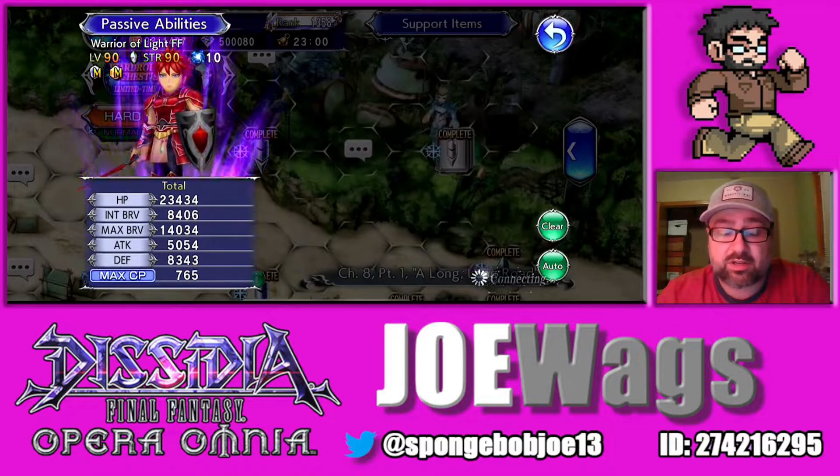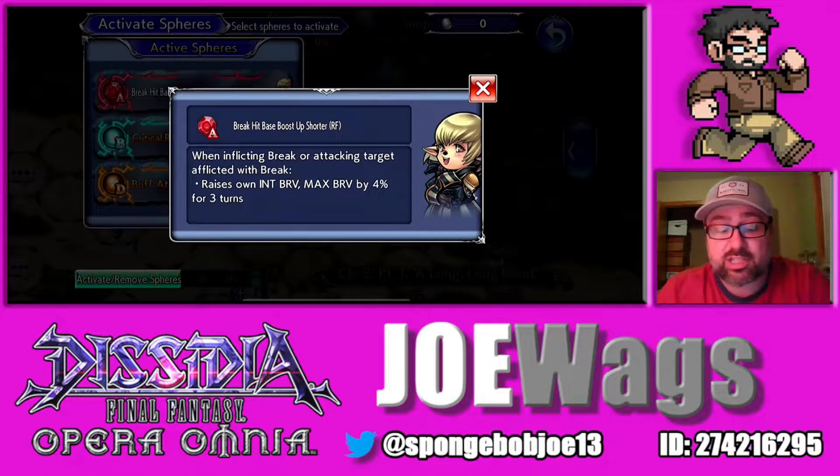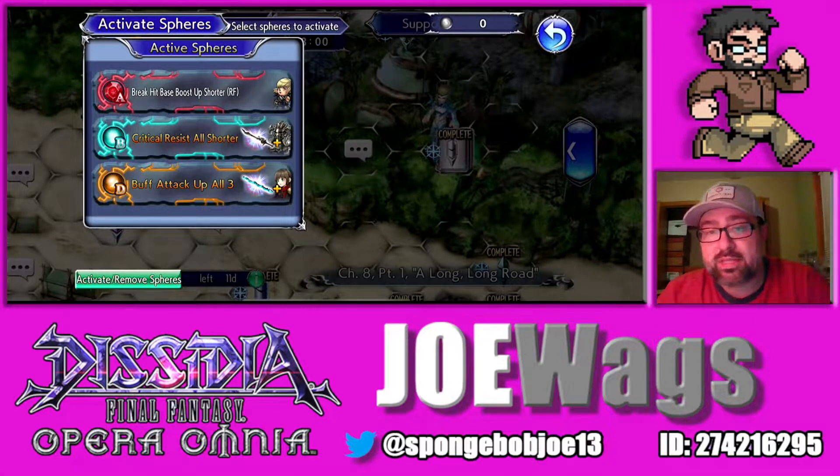Let's look at spheres. In the A slot, I really wouldn't recommend using the typical attack or brave damage spheres. I recommend Eye Brave spheres here. The two most basic easy ones would be Terra or Sherlotta. Those are probably the best A slots you can put on Warrior of Light because they're going to boost Eye Brave. That's what I recommend for the A slot.